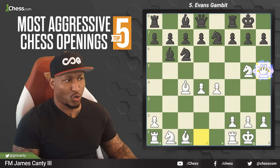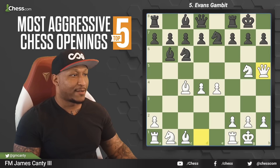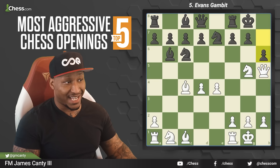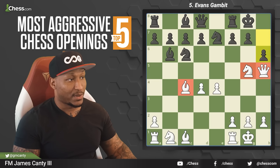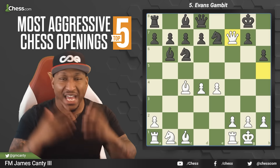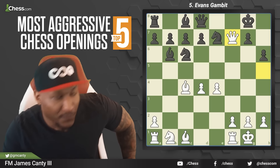The move here is queen h5 — hitting f7, hitting h7, hitting everything on the seventh rank — and you're going to be in a lot of trouble. One of the moves here is h6, just giving up a full exchange. We have three pieces on f7: after knight takes f7, rook takes, queen takes f7, and check. That's the Evans Gambit — very fun, very cool. Pushing that b4 pawn throws them off because they have no idea what you're doing.